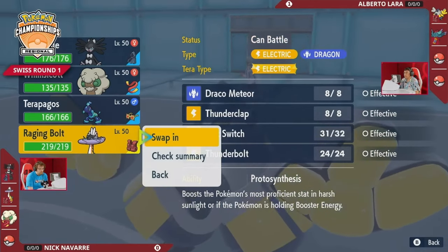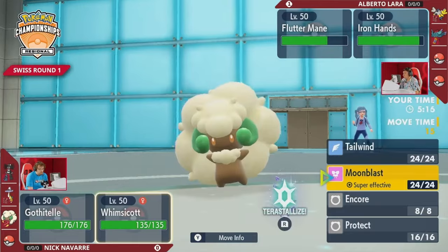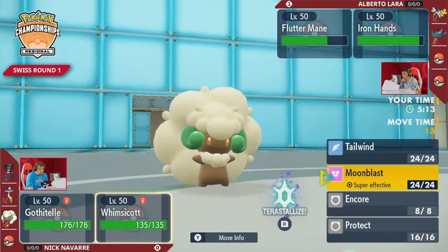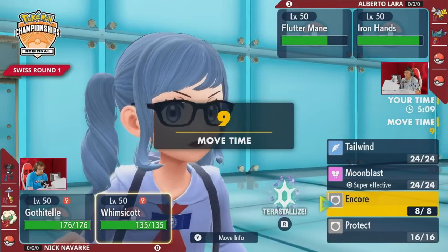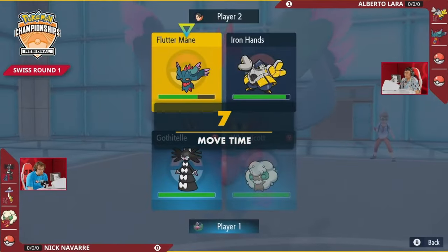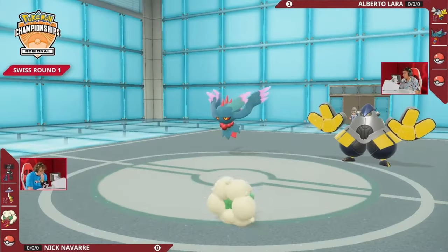There is an attacking move available for Gothitelle outside of Fake Out — it's Foul Play. And if there's anything this Iron Hands is, it can be a beefy attacker, so maybe just do a little bit of damage to it. Those are really poor damage trades when you resist that Foul Play. It is a lot of Attack, but no boost yet — no Miraidon, no Electric Terrain. So those are damage trades that probably just get Drain Punched back. The good news is this is a very passive situation for Nick. Gothitelle and Whimsicott aren't going to be threatening a ton of damage — they aren't going to solve this problem, but they aren't the most valuable Pokémon on his side either, so taking damage into them isn't critical.